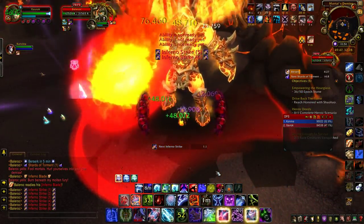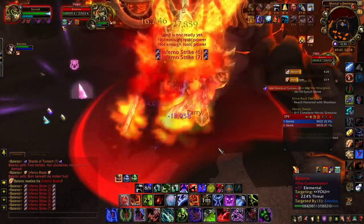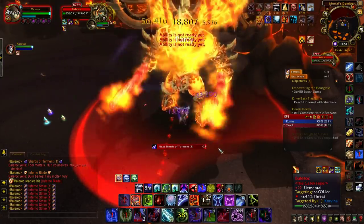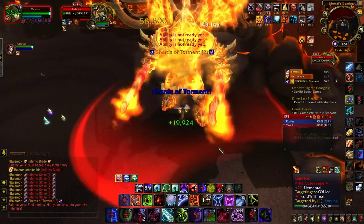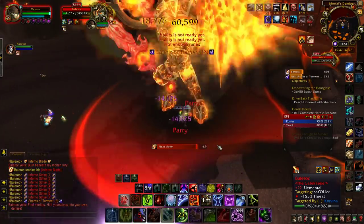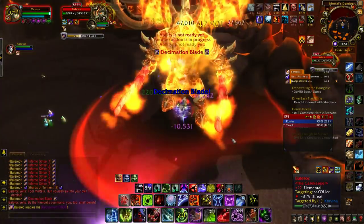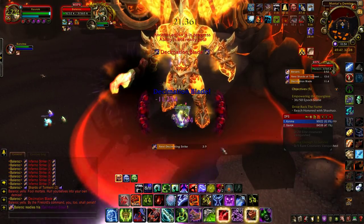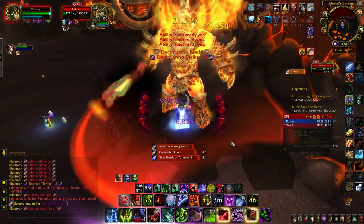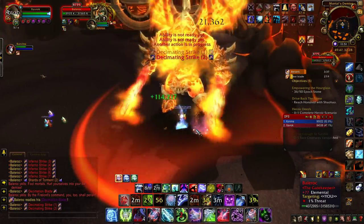But the other blade he does is nasty — it can be a one-shot ability, and I got one-shotted by it the first several times we did this. It's Decimation Blade, and basically it hits you for like 90% of your maximum health. I use Anti-Magic Shell to deal with the first one — it just hit me for like 1.8 million damage. It also applies a healing debuff that lasts about half a second before he does the next one, so within that half second you have to heal your health back up, otherwise it'll hit you again and kill you.